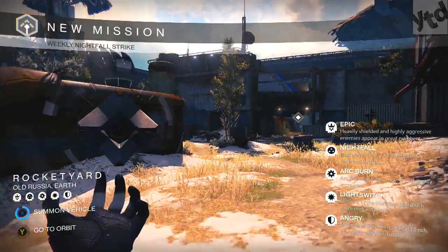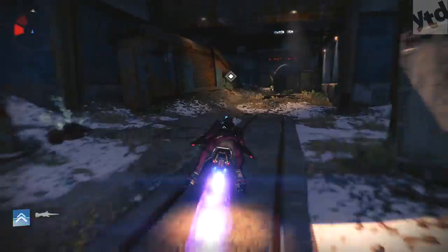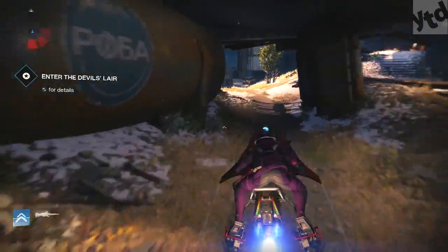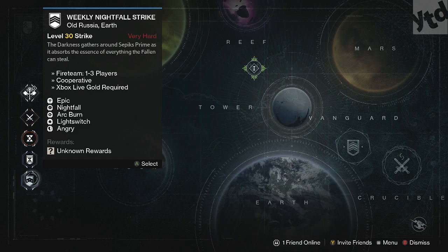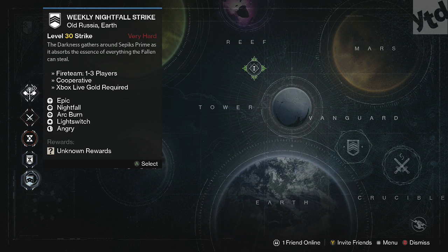Hey, what is up, it's Mikey. We got ourselves yet another Destiny weekly nightfall strike guide. The weekly nightfall is the first thing you should do on Tuesday so that you get that 25% bonus that applies to all your activities. This week we're going up against our favorite big purple enemy — looks like he could be Vex but he's part of the Fallen.